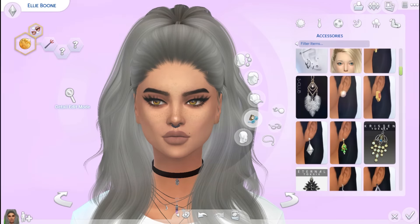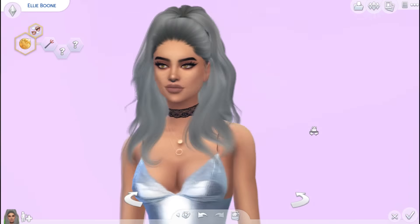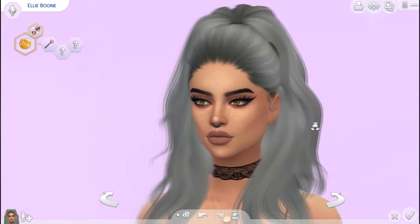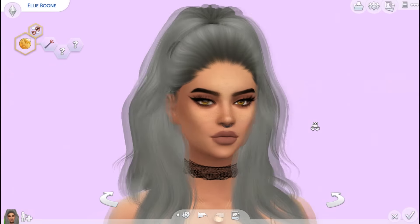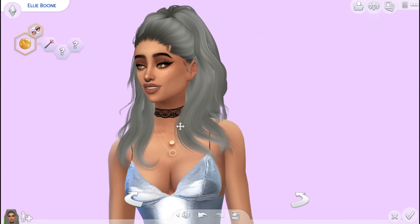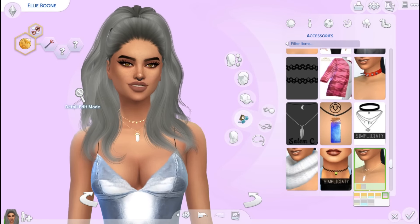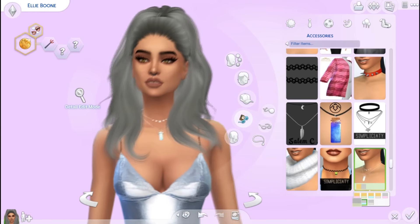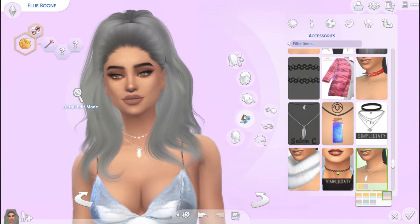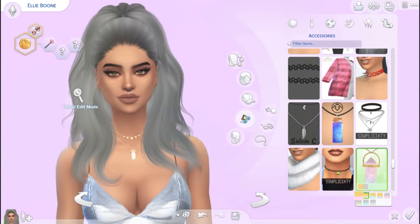For the accessories I have this one by Salem — it is a really nice lace choker that reminds me of Ariana Grande. It's really cute and I like how it looks. For another necklace I have this one by Maria Sims, and this one looks so cute. I actually have this necklace in real life and they look absolutely the same. I'm obsessed with it and wear it all the time, and it's really nice to have this in my game.